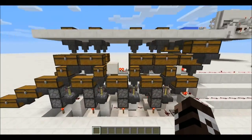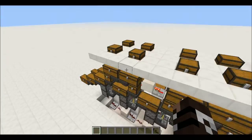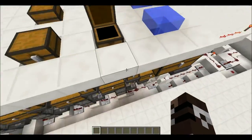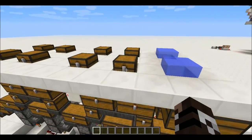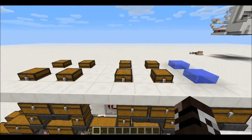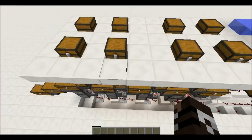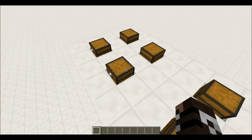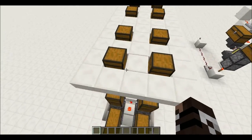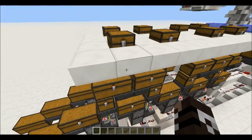This is basically how it works. You can brew any potions you want — you have four slots: one for nether wart and one for sugar, magma cream, blaze powder, or whatever you want. In the third chest you can put redstone or glowstone, and in the fourth one you can put gunpowder if you want, or just leave it empty.